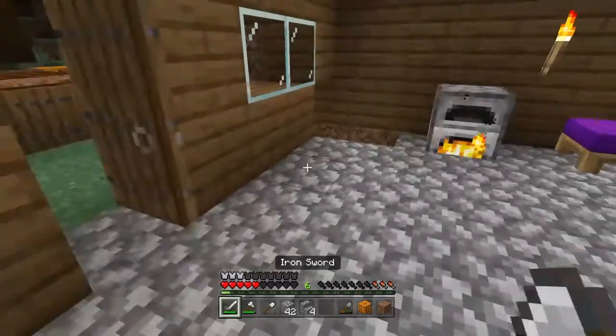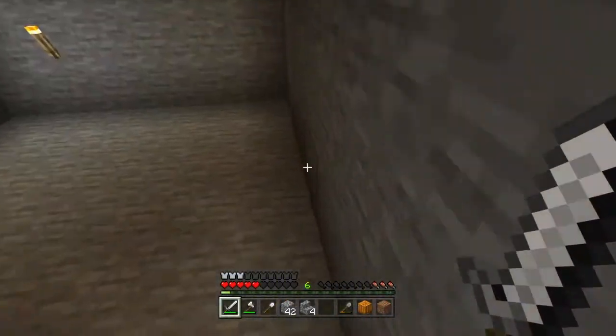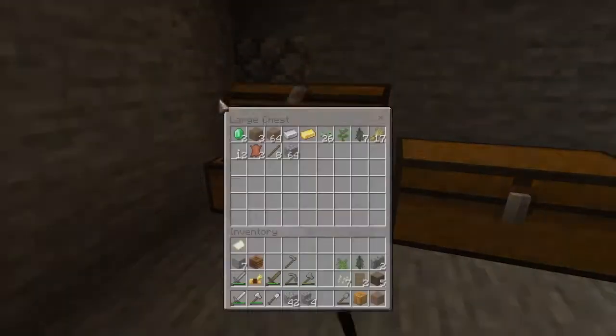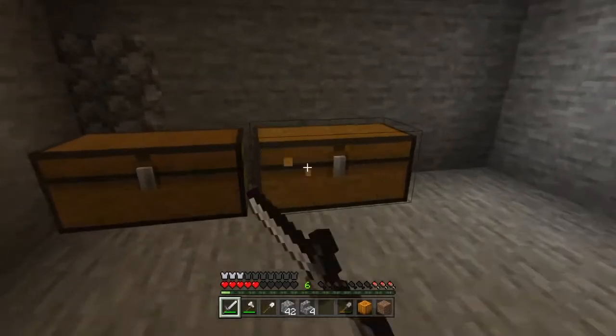I got myself some iron tools. And what is that? Wait, what's down here? Oh, some chests. So I made a nice chest room. I don't have much chest, but I just have stored something over here. And these emeralds — if you guys watched the video, you'll see how I got them.